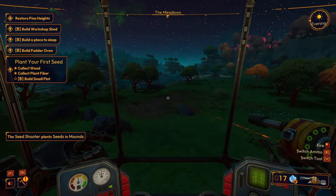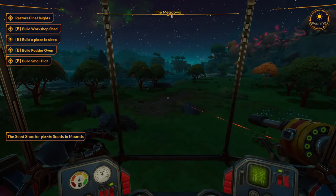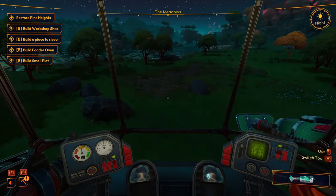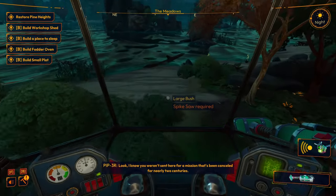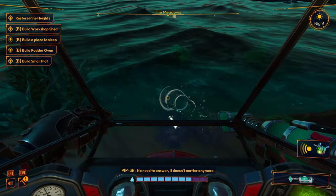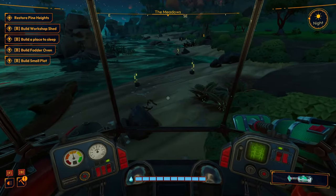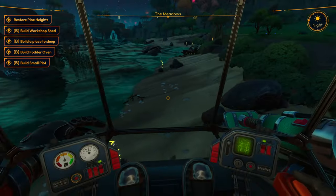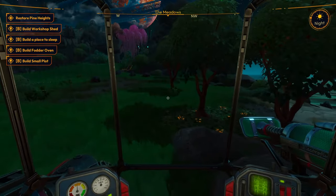Just think about the thousands of people who initially came to the frontier, taking a chance on this one-way trip, only to get abandoned. But for generations they've managed to thrive here — your neighbors are quite tenacious. Okay, we found our tools. Plant your first seed. Build small plot. Build fodder. Build, build, build — and restore Pine Heights. We need to find a place to live. I guess we could build here — it's flat, tons of land.